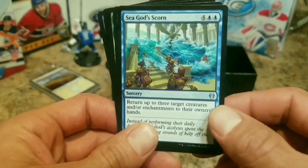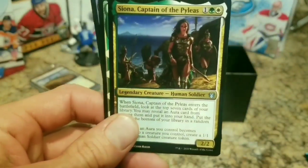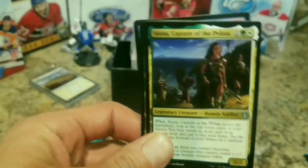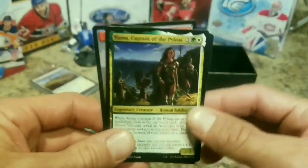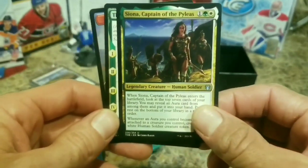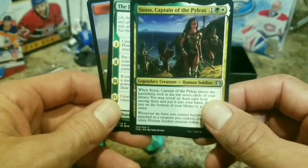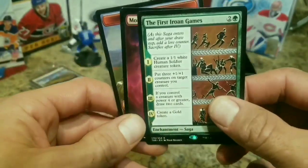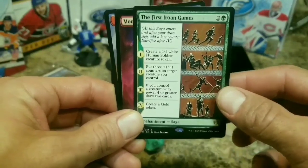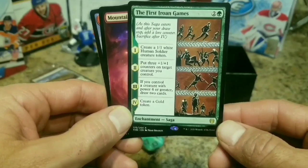What are these cards every time - are they always token creatures? Yeah, they're just tokens to have during the game, you just throw them down. I'm assuming - if I'm wrong just leave it in the comments, I'm sure somebody will let me know. That's an uncommon there, pretty cool. Siona, Captain of the Pyleas - legendary creature human soldier. There's a lot of reading. That's a rare enchantment. Very cool, nice. Quite the variety.